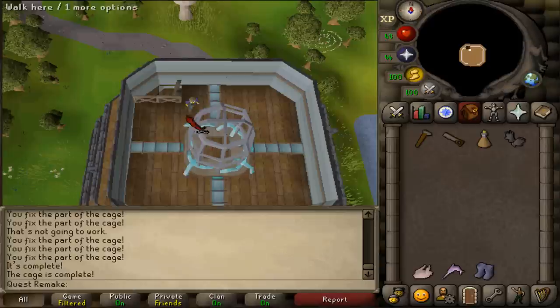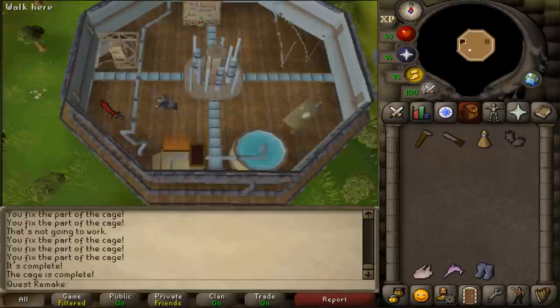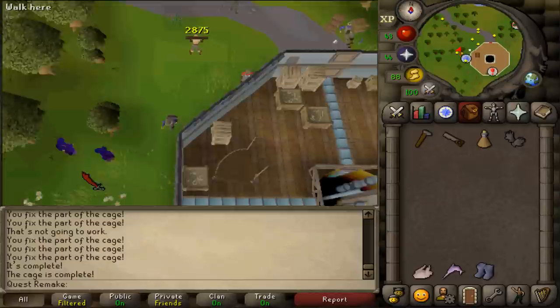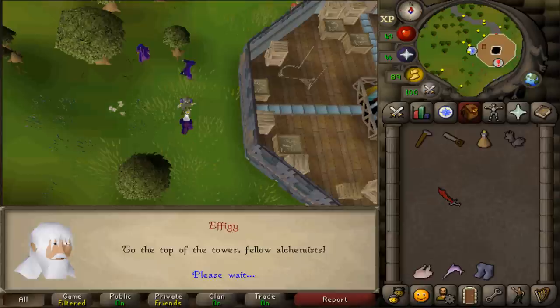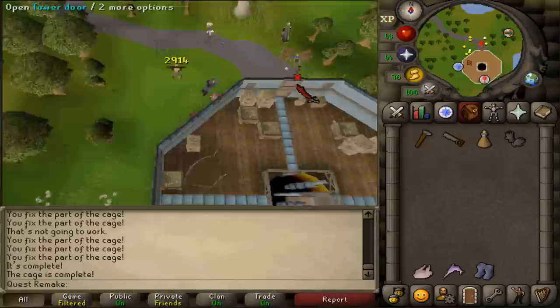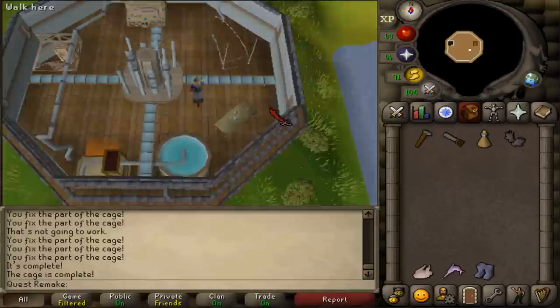Now run back downstairs and talk to Effigy — the guy where you started the quest. After speaking to him you will see a fade out. After the fade out, return to the top floor. Once you've reached the top floor, a cutscene will play. This cutscene can take a while, so it is spacebar time.